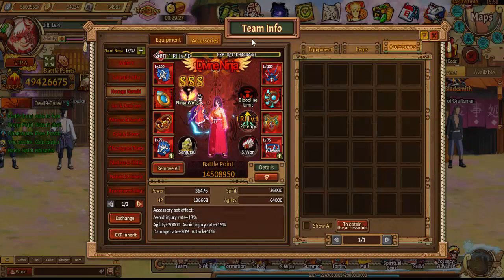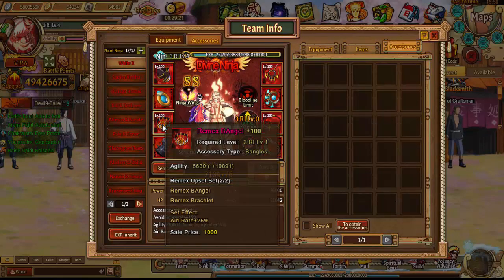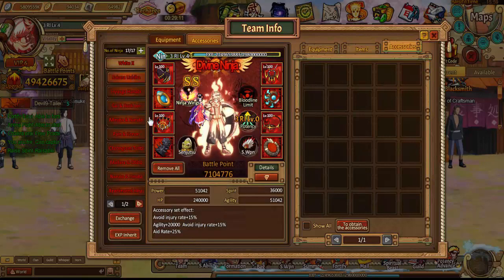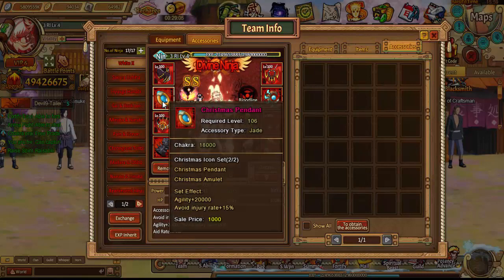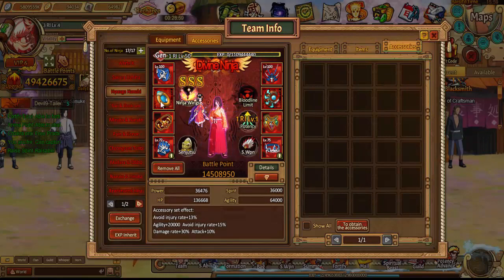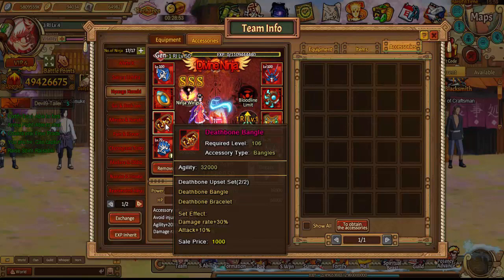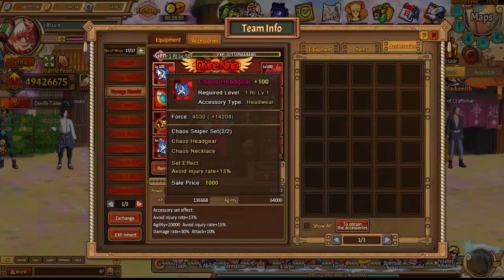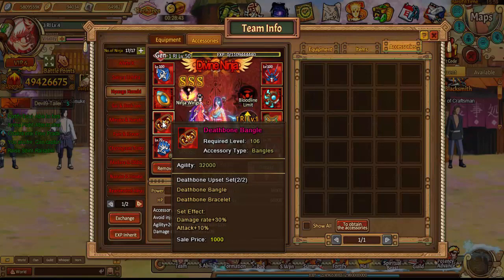Then you get your accessories — same thing, make sure they're fully upgraded and forged. You have different set bonuses, so for example the Christmas set gives you agility, so you might give that to your support and they get extra speed even if it's not an agility accessory. That's where you get speed from different set bonuses on other equipment, but also from the agility accessories directly.